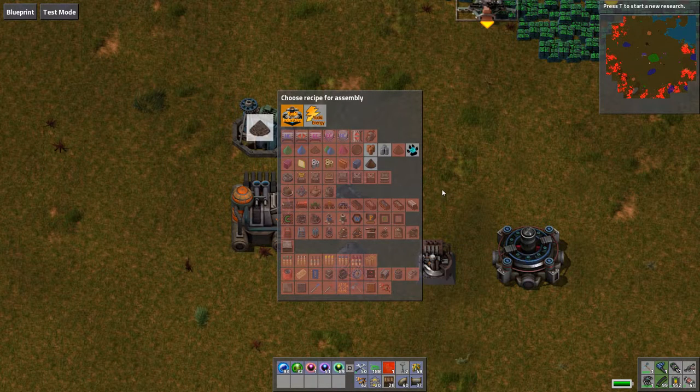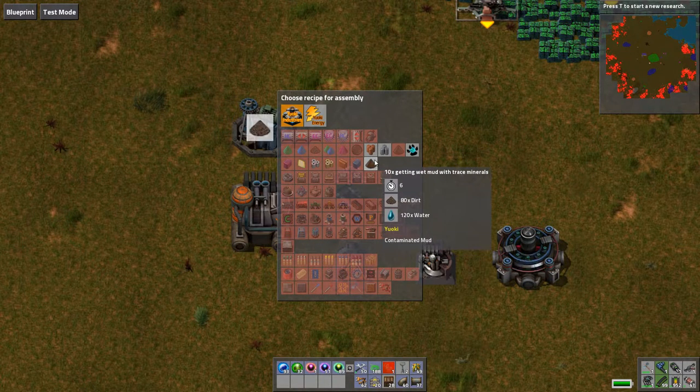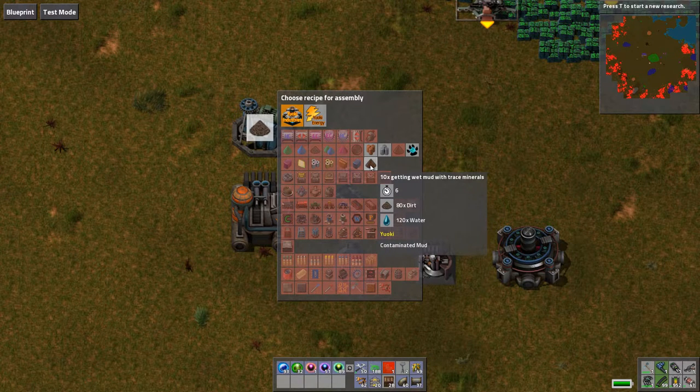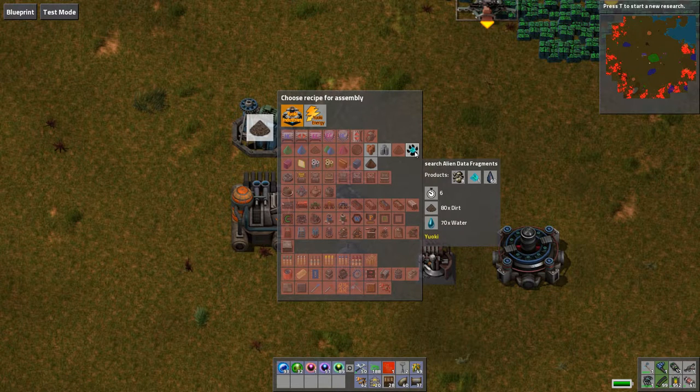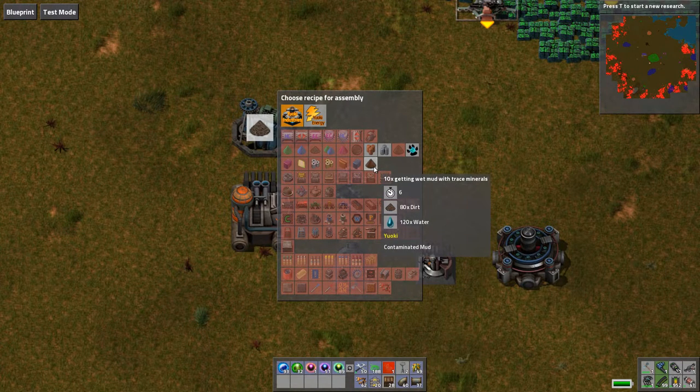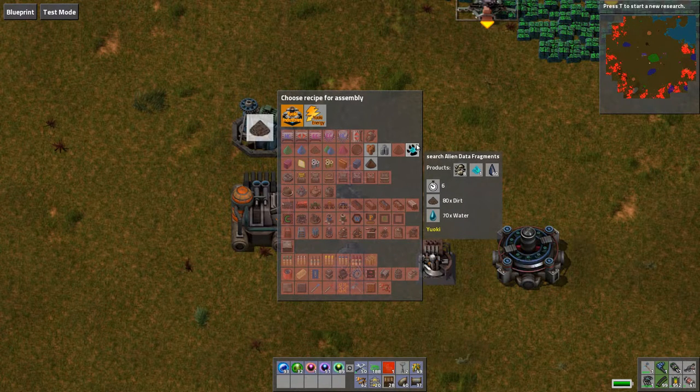The washer does several things, but first and foremost it washes dirt. You can wash the dirt to get wet contaminated mud, or you can wash the dirt to get alien data fragments, stone, and dirty water. 80 dirt gets you 10 wet contaminated mud. 80 dirt also gives you 1 alien data fragment as well as stone.